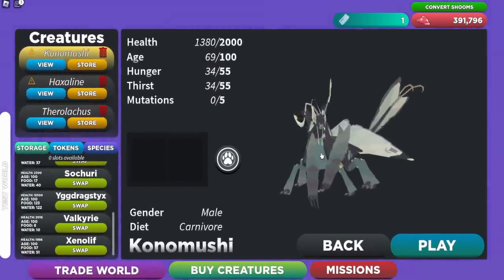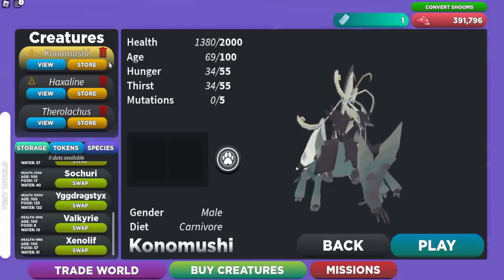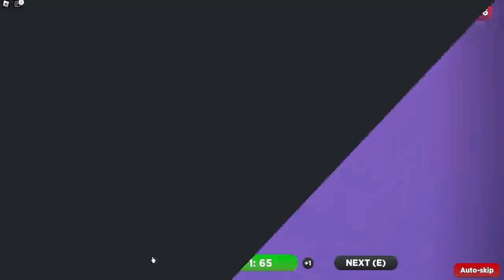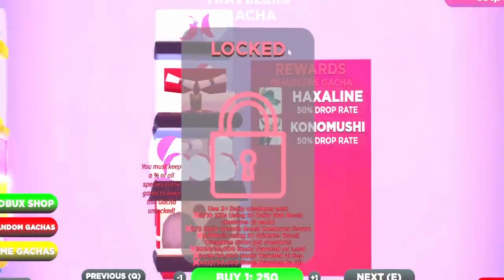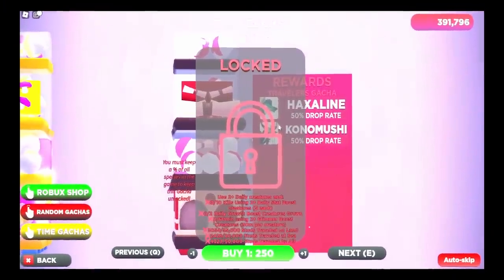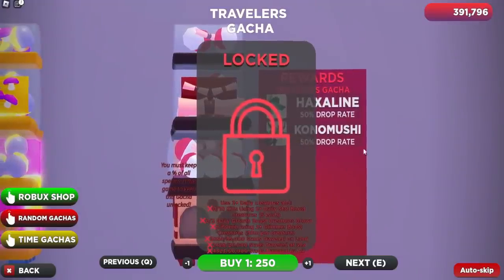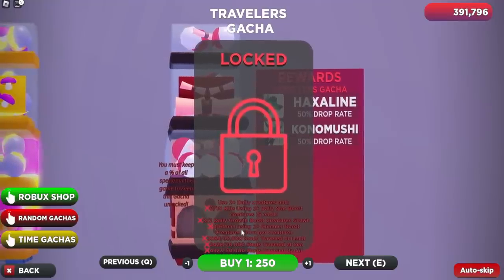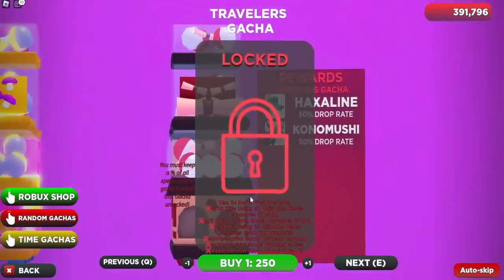Now let's check out the Travelers Gotcha where you can actually get these two new creatures. Click on Buy Creatures, then scroll all the way to the end to the new Travelers Gotcha. Both the Haxeline and the Kono Mushi are in there.